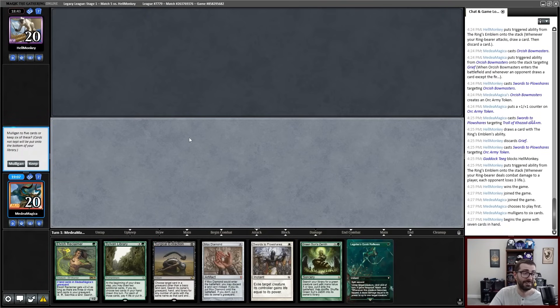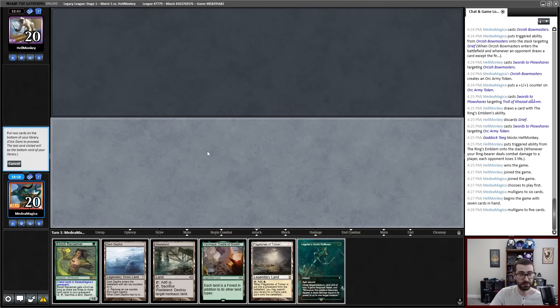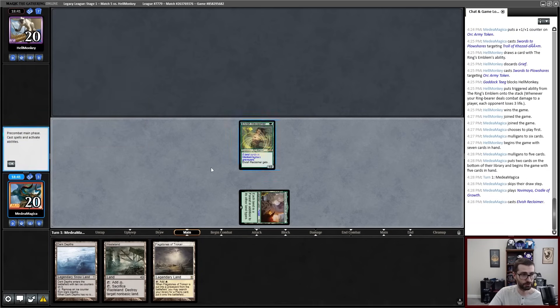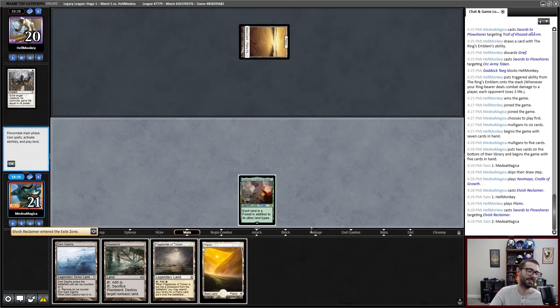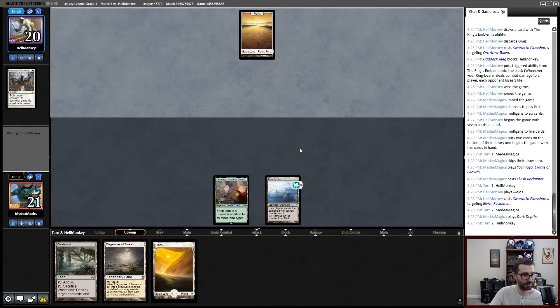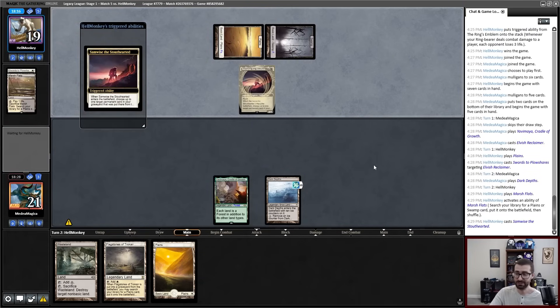Every hand's bad, every hand's bad. Like, I get Savannah and Dryad Arbor — some portion of the time I either lose Sylvan Library to Grief or lose Dryad Arbor to just a Swords to Plowshares. Either way the hand is just dead in the water if either one of those things happens. I can't keep this. What the fuck. Cool, cool, cool. Get rid of Dryad Arbor. I think I just get Thoughtseized or Griefed and just lose even more if this is gone, because I just am not in a place where I can hold it up for the first turn cycle where it matters. Swords — and it's off of basic so I can't Wasteland either. Tilt.